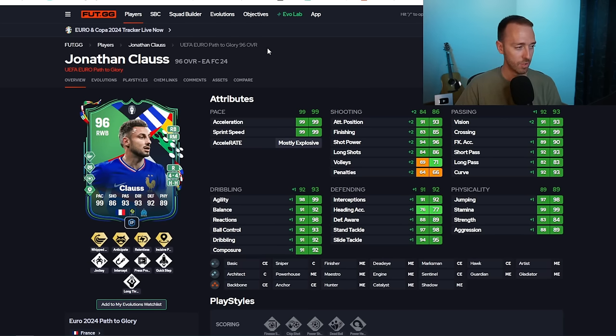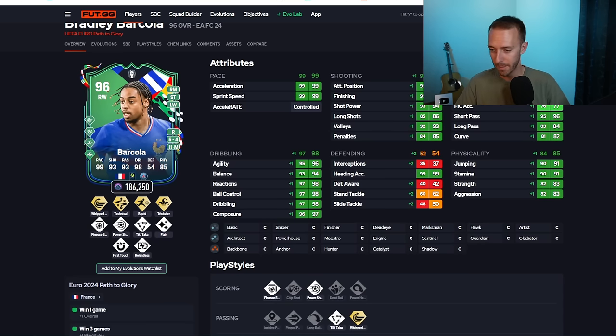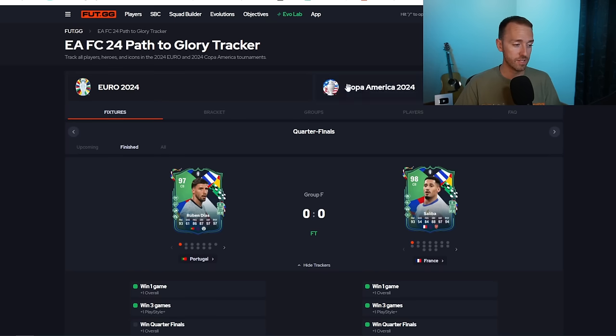If you love Trickster Playstyle Plus then you're probably fine with it, but for me I'm like EA what are we doing here. That's really a bummer in my opinion that they gave Barcola Trickster Plus. I mean I still think he's a really great card, he got the plus one overall as well so you love that. Same thing with the Klaus, he got the plus one overall too, with it being the double upgrade.